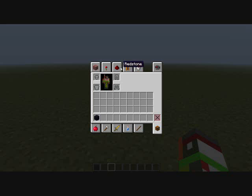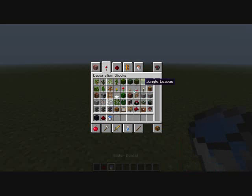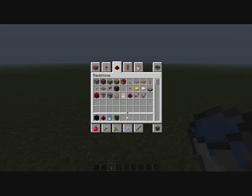Hey everybody, KetoMinecraft here with a video on how to make a rocket ship. So, what you're going to need is obsidian, redstone, water, a lilypad, and a button. And that's pretty much what you're going to need. Oh yeah, and TNT of course.